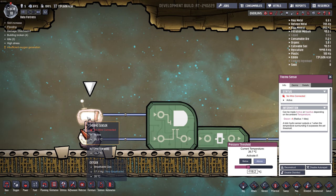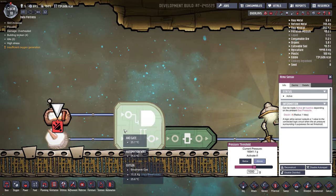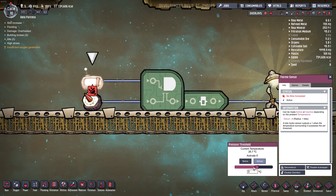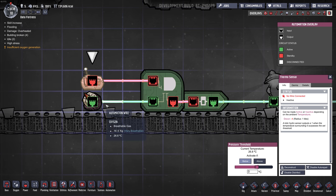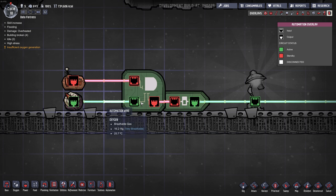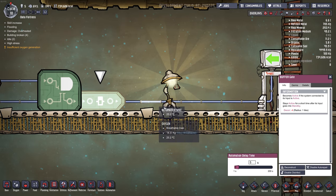I've built a little basic circuit up here. We've got a regular thermal switch set to activate if above 0, and an Atmos switch which activates if it's above 1,000 grams of pressure. There's a new Automation Overlay tab to see how this stuff works. These aren't power wires — these are a new type called Automation Wire. The AND gate takes two inputs and has one output: if this is on and this is on, then the output turns on. It's feeding into a buffer gate, which adds a small delay before activating.